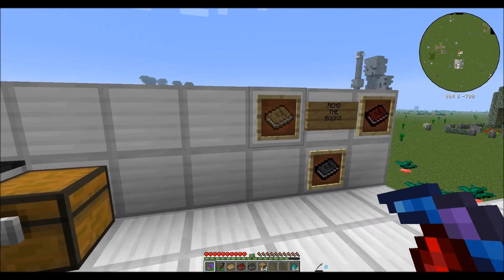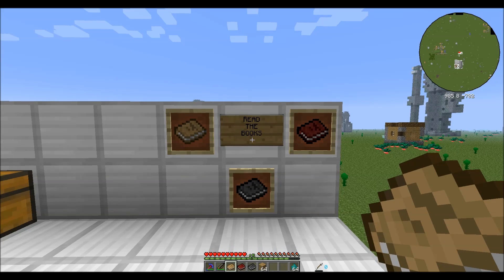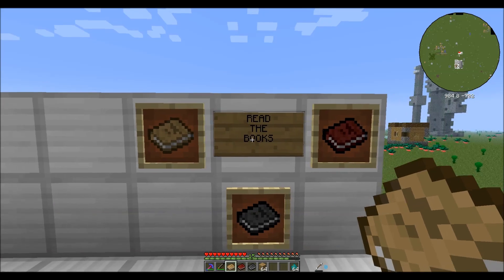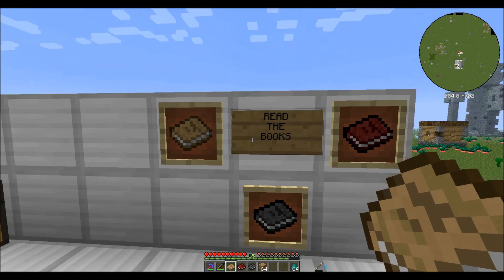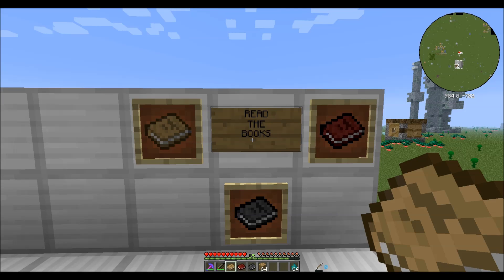First thing you want to do is, when you spawn, you will spawn with this kind of tan version of Materials and You. The first thing I'm going to tell you is read the books. You can figure out everything in this mod if you just read the books. Now, if you're a little confused, that's what I'm here for, but read the books — they're a great reference.